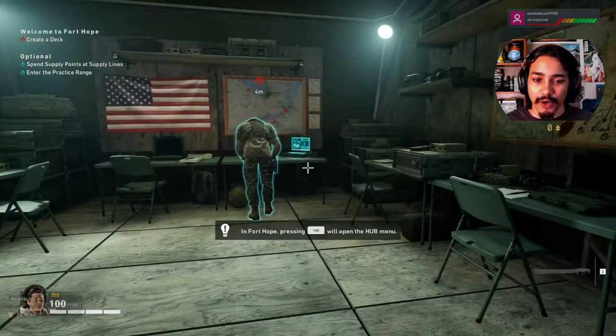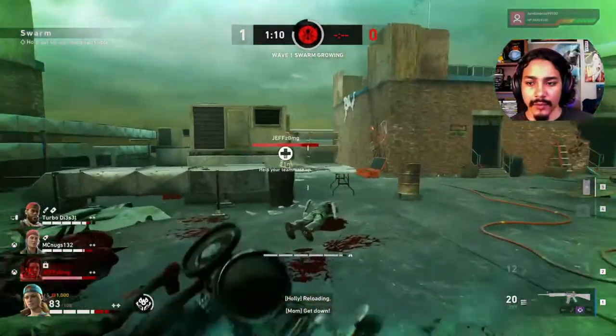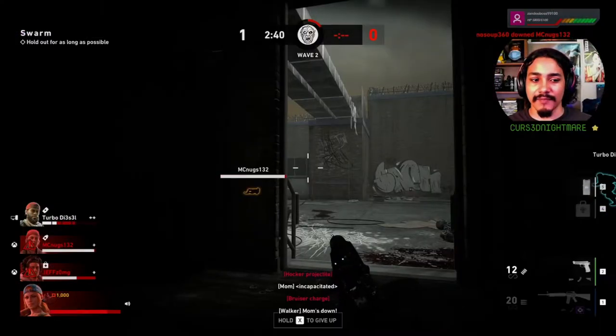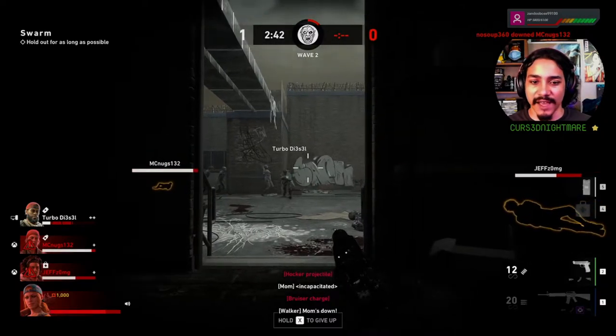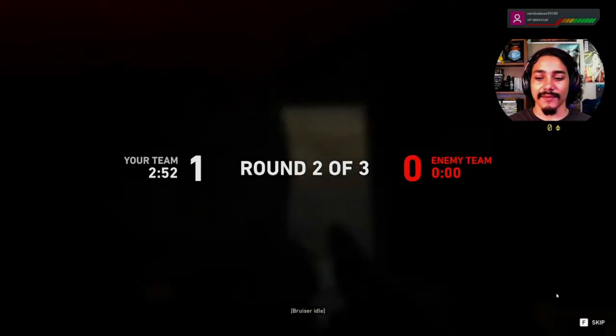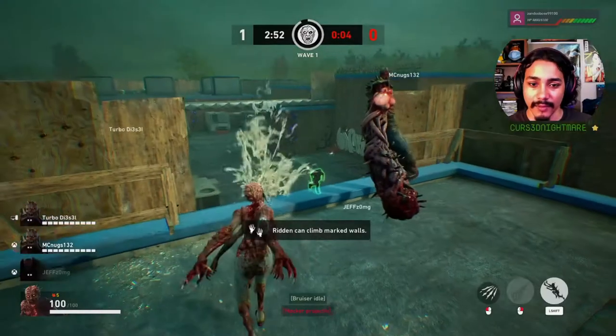Versus is no longer the campaign as a PvP mode, but now a strictly time-based storm mode. The first team of Closers or survivors sets the time to beat, and the second team needs to have just one player survive longer to win that round. They play best two out of three rounds.